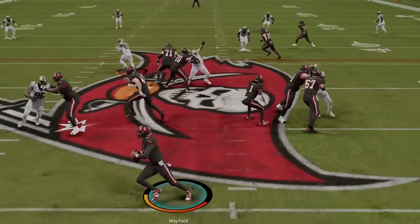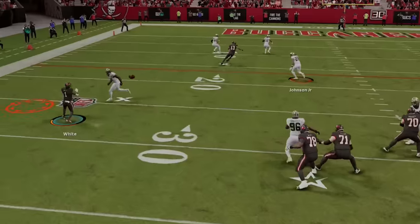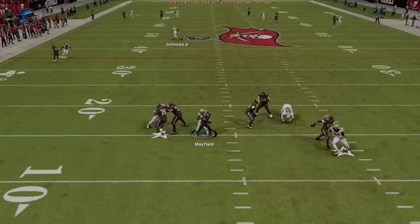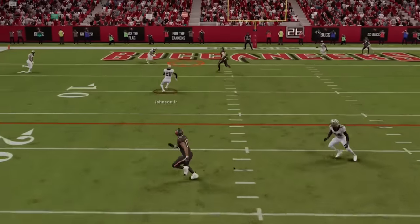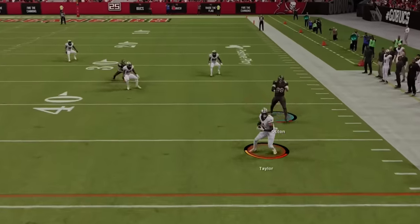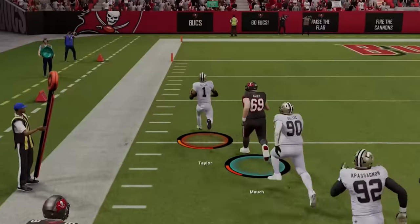This is the hardest defense to play against in Madden 24. It shuts down the pass, gets instant sacks, and interceptions all game. If you want to see what brand new defense I'm using for results like this, stick around after the intro.